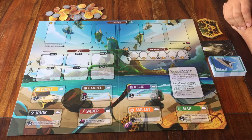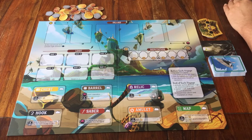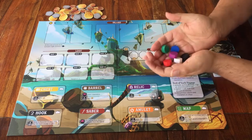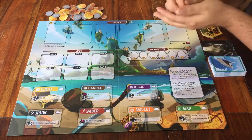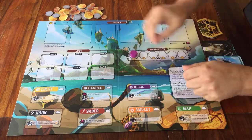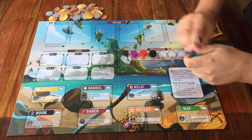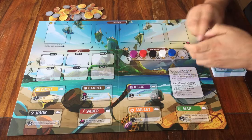The last thing for the general setup is seeing what everyone's reputation will be. Take out these six discs — it doesn't matter how many players there are, you need all of them. Mix them up without looking, and then one by one start placing them here where it says reputation. You can go from left to right, or the other way around — that's up to you.